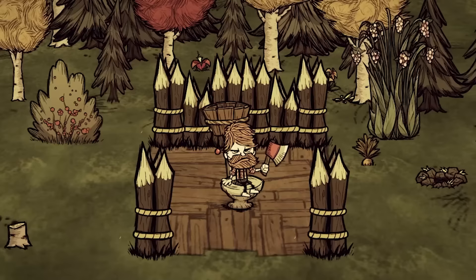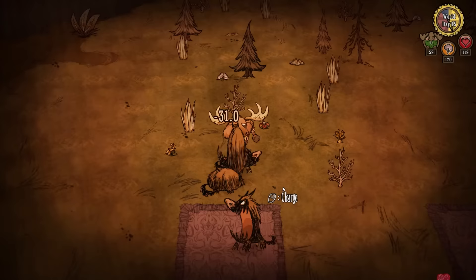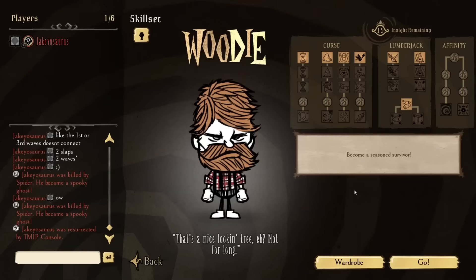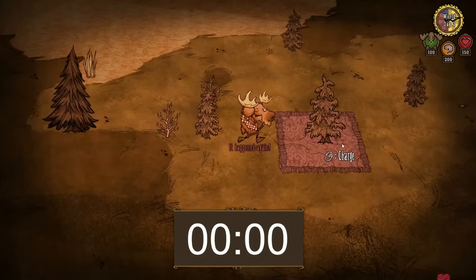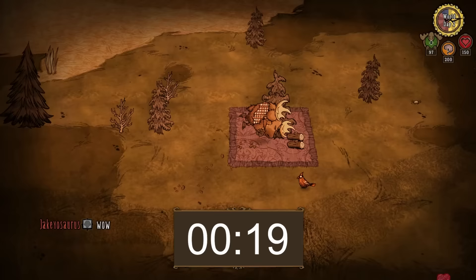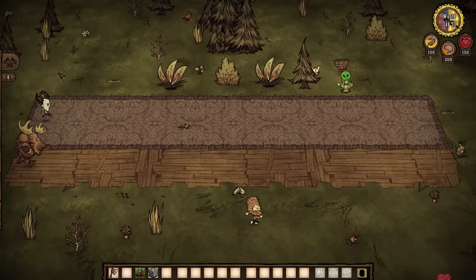Now moving on to the weremoose section — the combat transformation. The first skill says your weremoose form is more resistant to hitting objects and walks a little faster. Normally when the moose charges into an object, it does damage to the object and the moose will be stuck walking slowly for just under 10 seconds. But after applying the skill, you will walk slowly for less than 20 frames — which is one third of a second. So it's a massive improvement, so you're not stuck walking slowly after running into something.